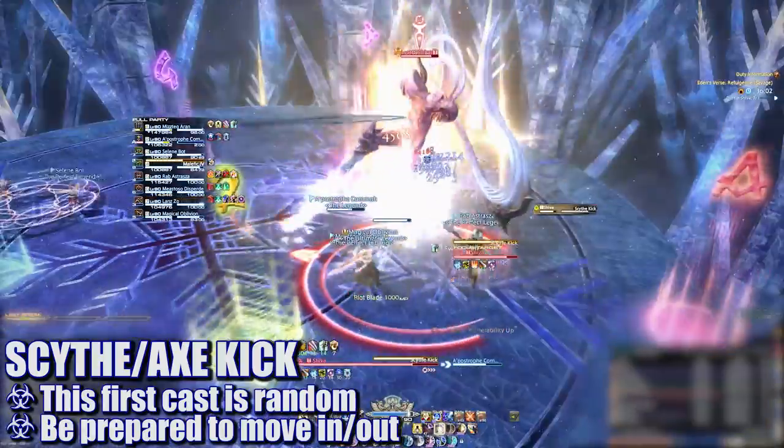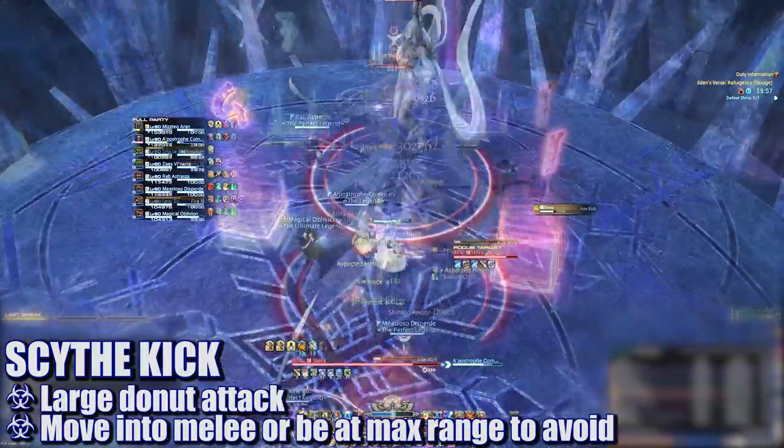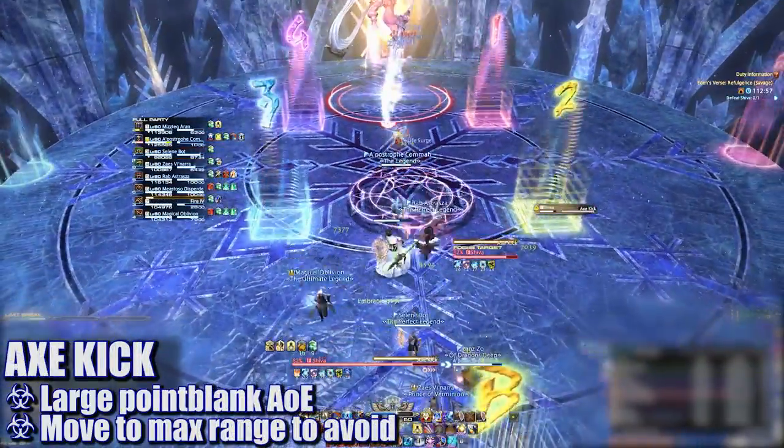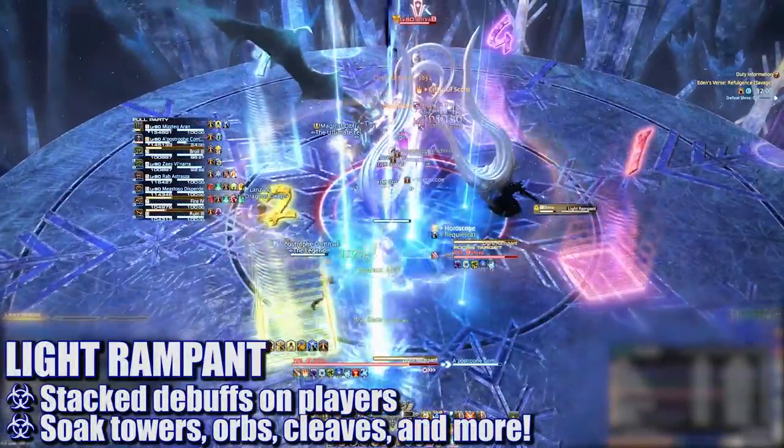Next up, the boss will cast either Scythe Kick or Axe Kick. Scythe Kick is a large donut attack — players will need to be at max range or inside melee to avoid it. Axe Kick is a large point-blank AOE attack — all players will need to move to max range to avoid it. Soon after, the boss will jump to the center and cast Light Rampant.